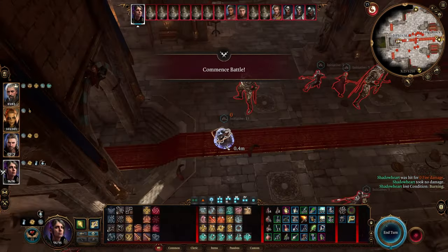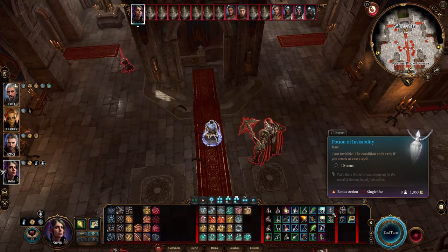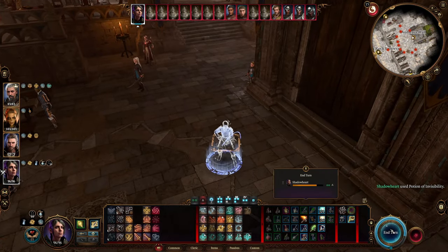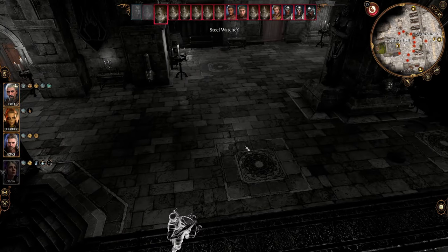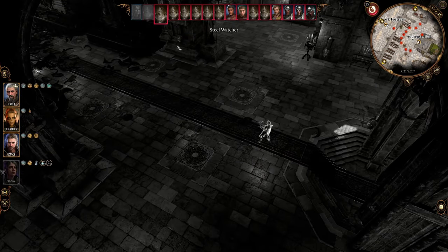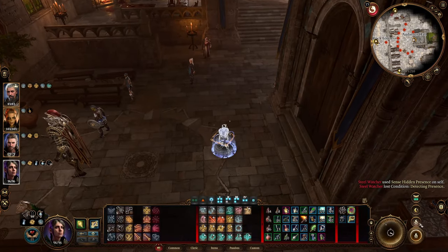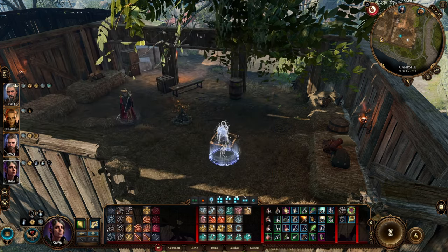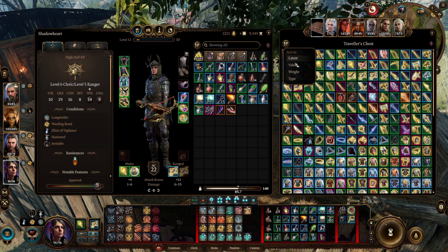We enter combat again and luckily the second time we are also first in initiative. Since we're not burning anymore, we'll just drink another invisibility and go down. End turn, they will look for us, and as soon as this guy's turn is over we just go back to camp. And there you go — that's how you get Ravengard's armor, and on top of it you also assassinate Gortash.